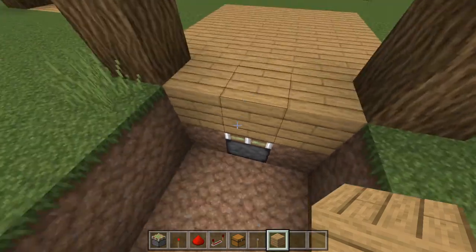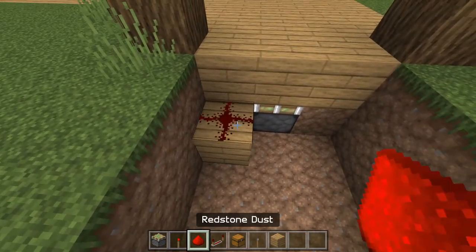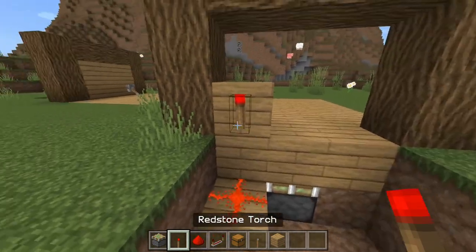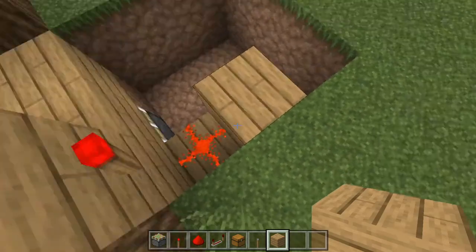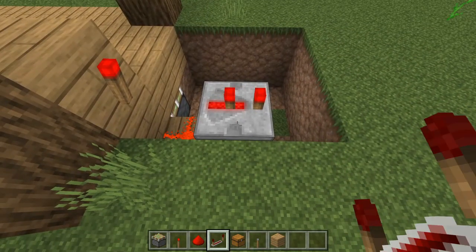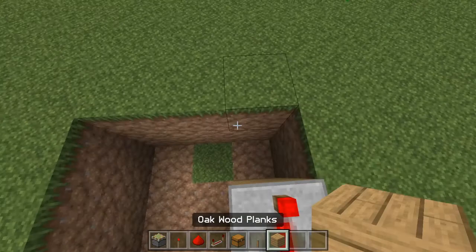Now what you're going to do is place a block right there and redstone dust on top of it. Right above that redstone dust you're going to place a redstone torch just like this, and then right above that piece of redstone you're going to put a redstone repeater — it should activate because of this redstone torch. Now put it on two ticks: this is at zero ticks, and this is at two ticks.